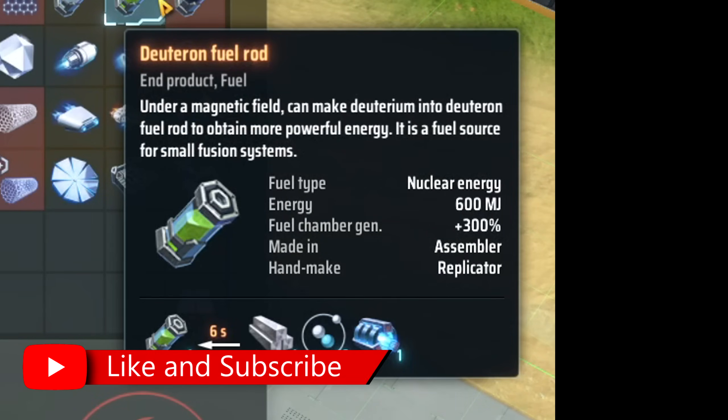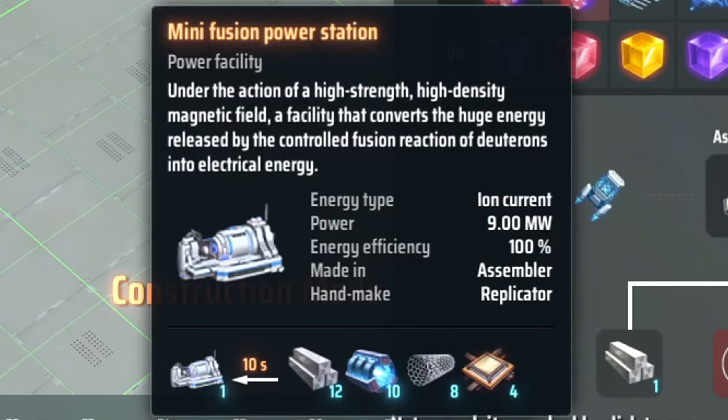You'll need Deuterium in small amounts to start with, mainly for the fuel rods for the mini fusion power station, for a sweet, sweet 9 megawatts of power each station.